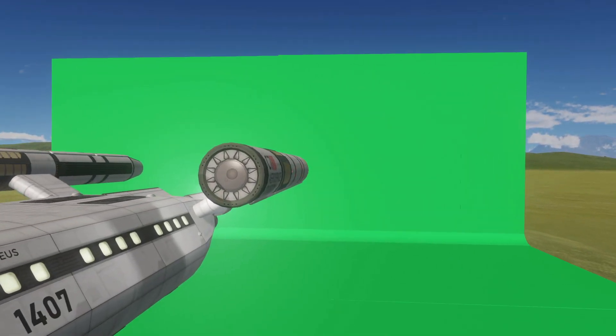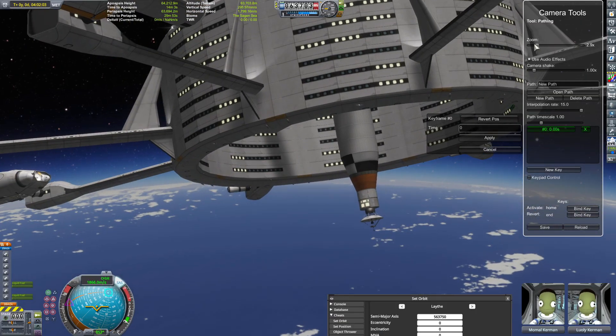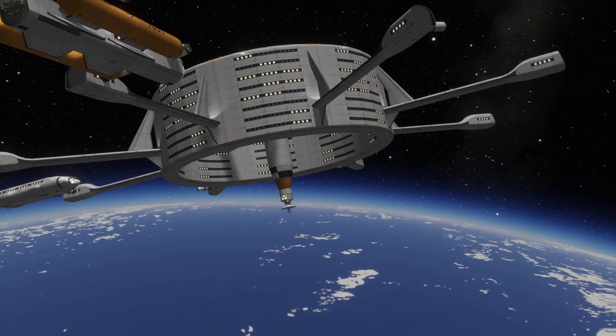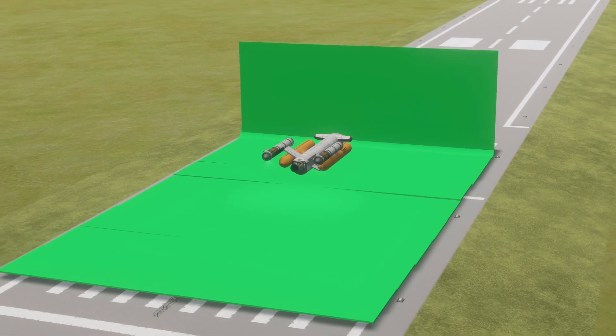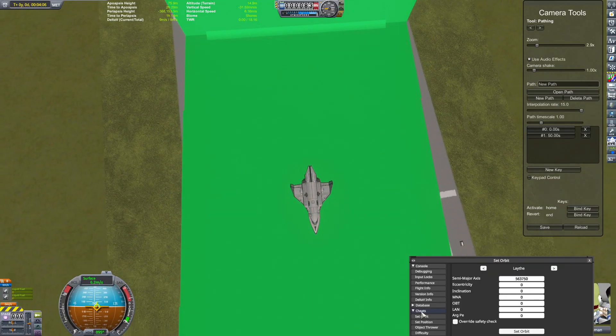To say that this was difficult is a fucking understatement. I had to make a green screen. First, I downloaded a mod called Tweak Scale. A lot of people were asking me to download it. I will still be making crafts that are stock only, but I wanted to rescale so I could make the flags bigger to create a green screen.